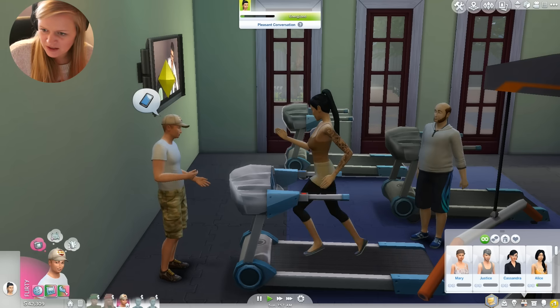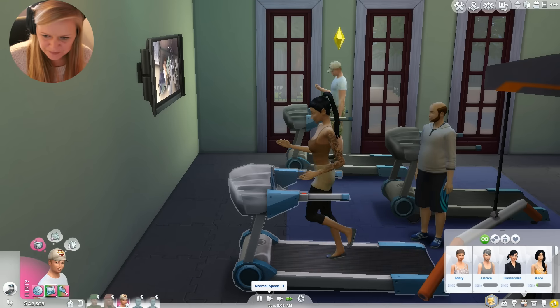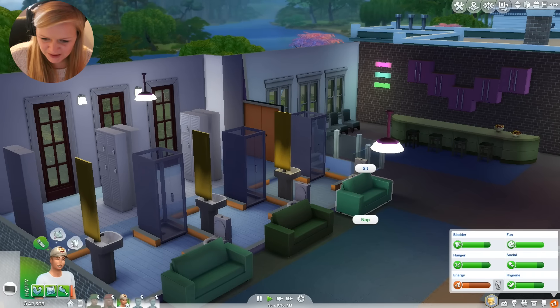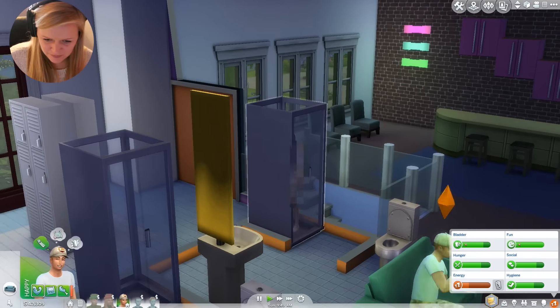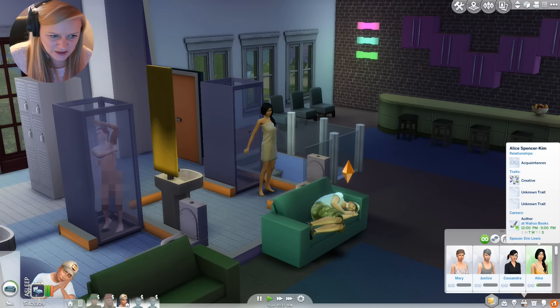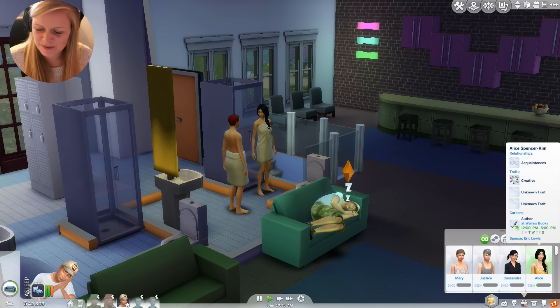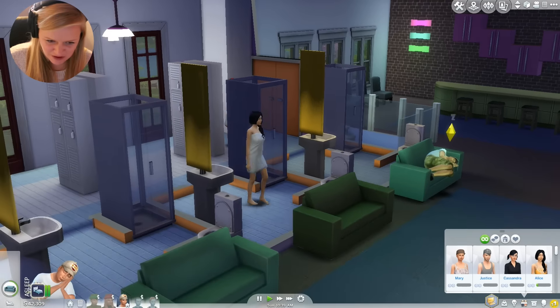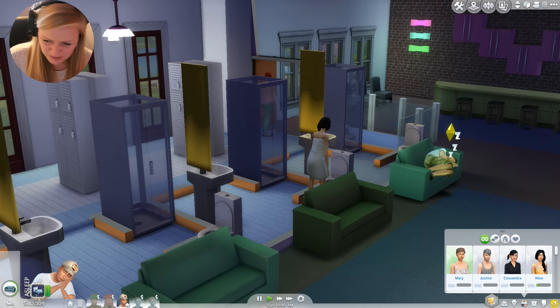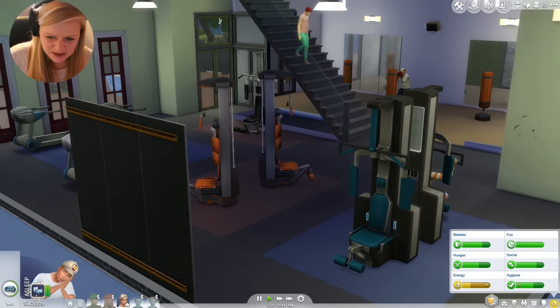She is creative. Let's work out next to her and chat while we work out. Take a little nap to get your energy up. She has a spouse - Eric Lewis is her spouse. Eric Lewis was who Greenlight Gemma Squad was going to try and get with! We don't want Alice then if she's got a spouse - she'll be harder to pursue.